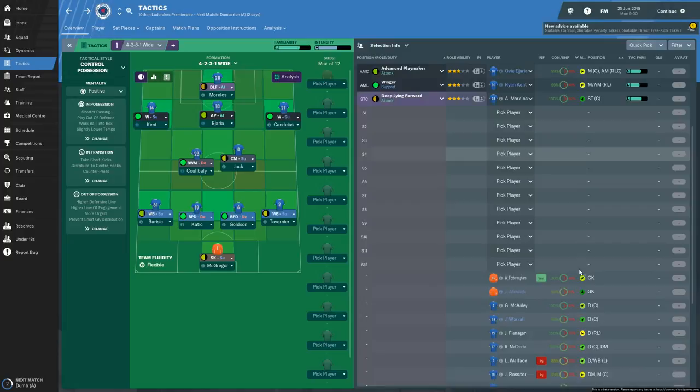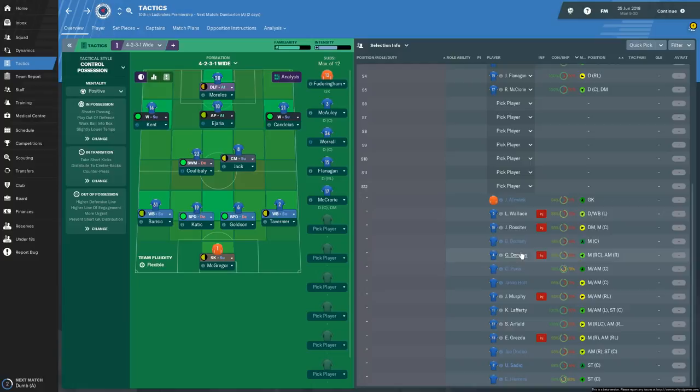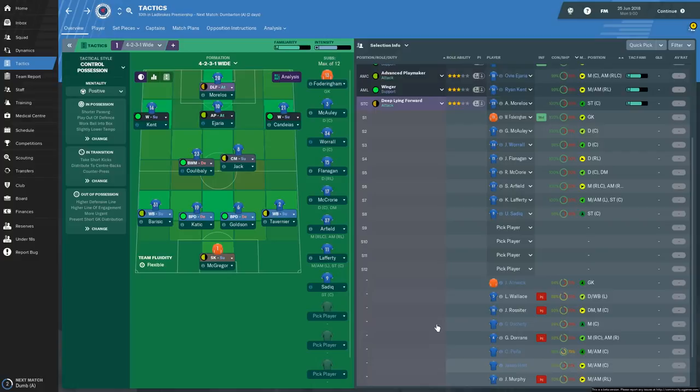So the bench - we'll be looking at Fodringham, McCauley, Worrell, Flanagan, McCrory. This is obviously for the friendly games. Wallace is out two months as well. We've got enough injuries here - Dorans, Arfield, Lafferty and Sadiq to deal with. We've got quite a few injuries.